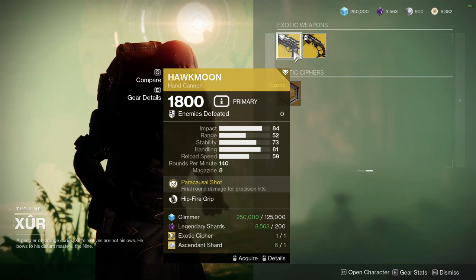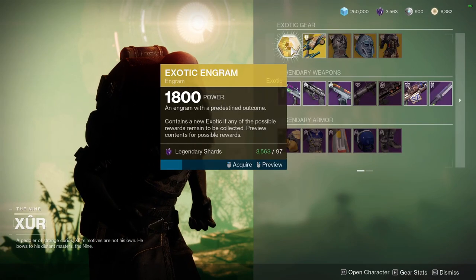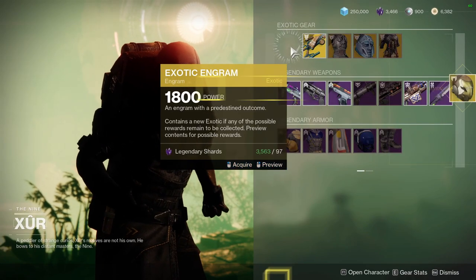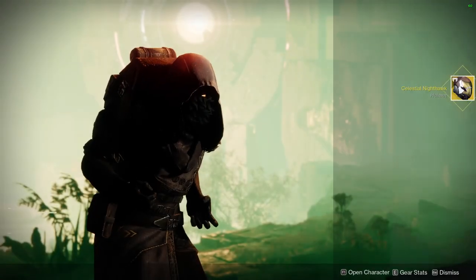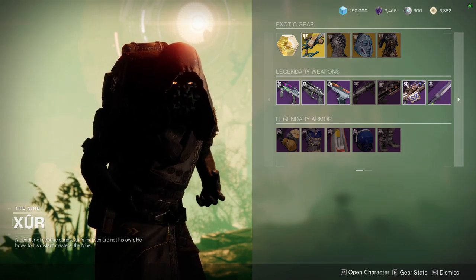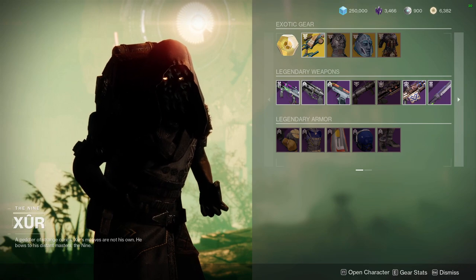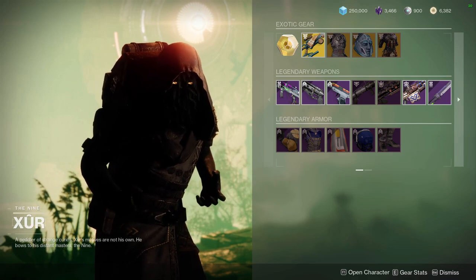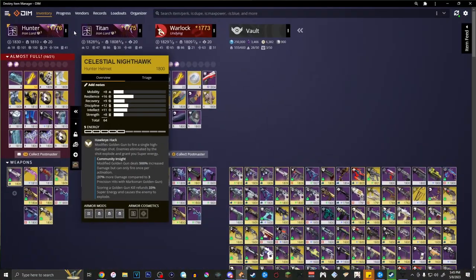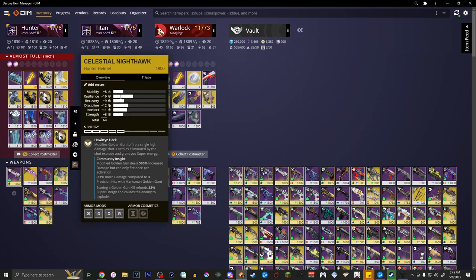For the other stuff, we have Hawkmoon with Hipfire Grip and Killing Wind. Let's see what I actually get — I'm probably going to get trash, most likely. And I called it. That's the second time that happens too. I still have the one from last time. This one has... Mobility at 8, Resilience at 16, Recovery at 9. Actually I can just show you real quick — this is what I just got. This is from last week, unfortunately, but this is what I have right now. I'm probably going to erase it because I don't really care about a lot of these.